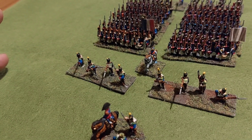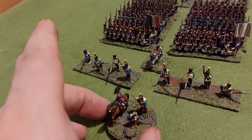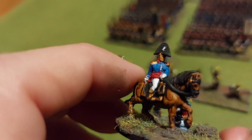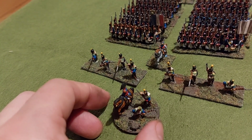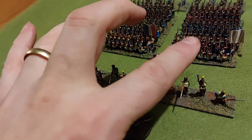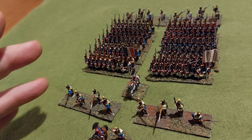I've got D'Erlon on the Warlord Games resin, on the painting table ready to go, on a 40mm base. What I'm going to do is use one of the commanders from the infantry set alongside him and probably put a voltigeur on the base as well. So it'll be D'Erlon, then the individual colonel in charge of the two battalions, another colonel behind, and then the two battalions — that will be the First Division.